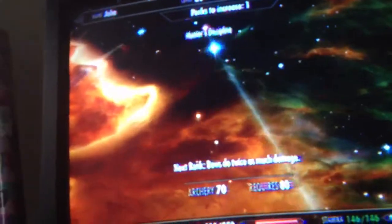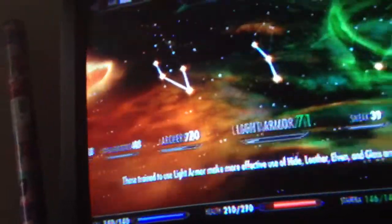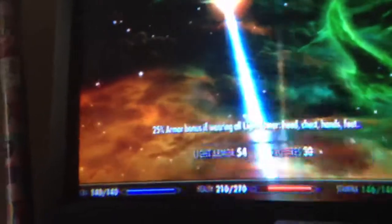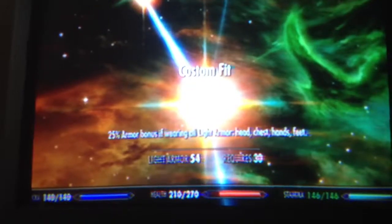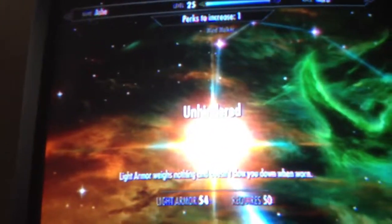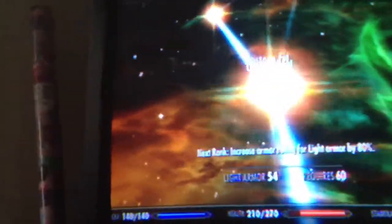I'll show you her light armor really quick. I've got Agile Defender — it gives me a bonus to armor rating by 80. Custom Fit — I get a 25% armor bonus for head, chest, hands, and feet, which I have. Unhindered, so my light armor weighs nothing. And I think that's it.